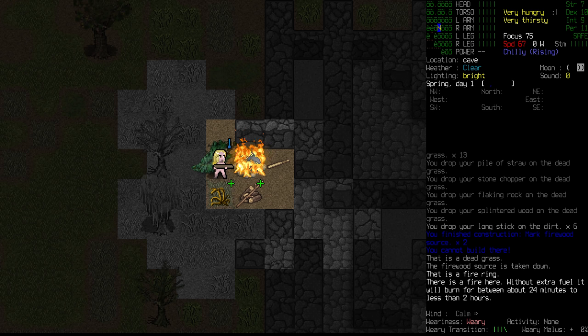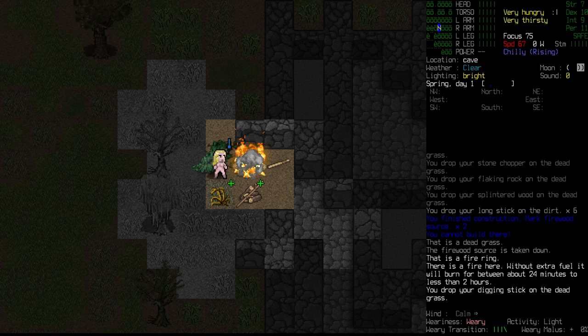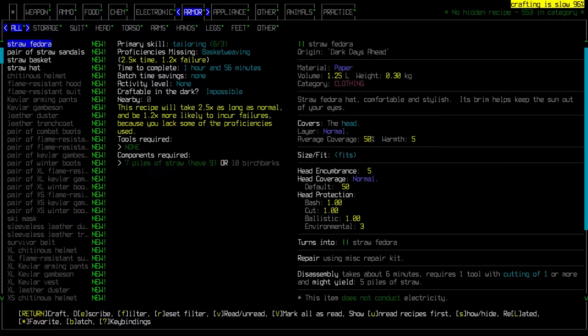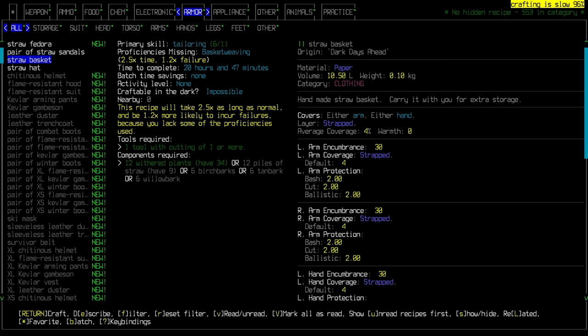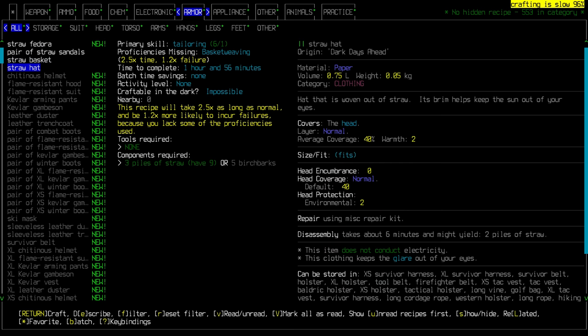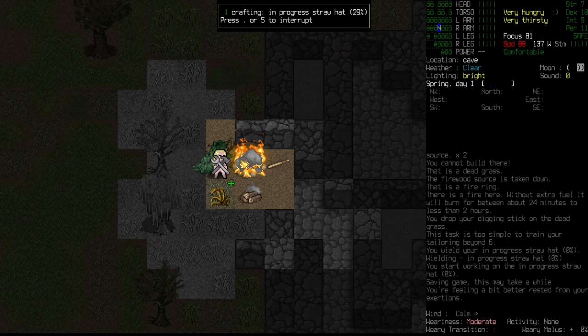Next thing for us - because we're not tired yet - I think we're going to have a look at trying to craft a little bit of clothing. Jumping into armor, there are a few things we can make. The straw fedora takes a long while to make. The straw hat is the simplest. The straw basket is 20 hours - we will eventually get better at basket weaving. But for now I think we are just going to try the straw hat. It's still two hours.